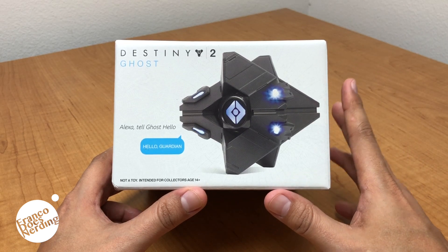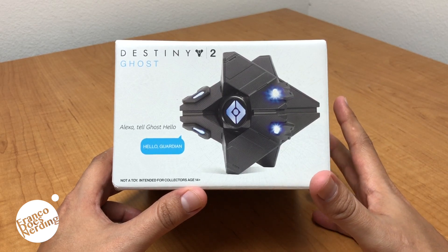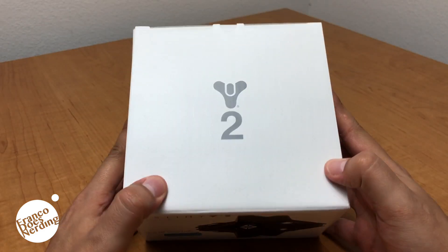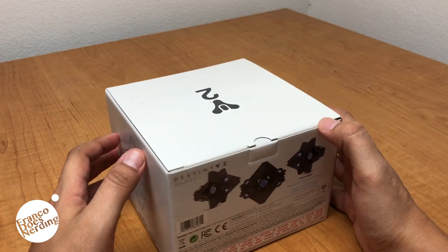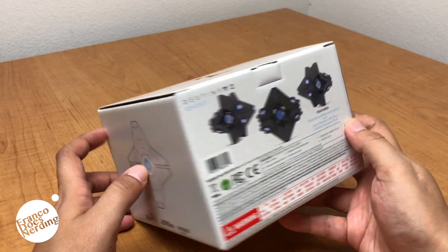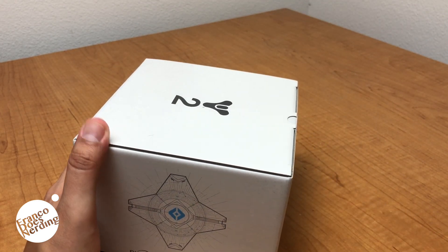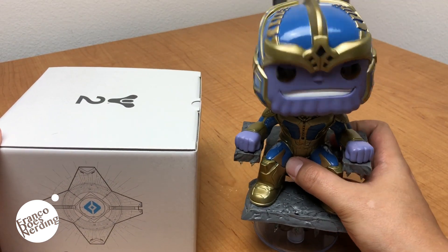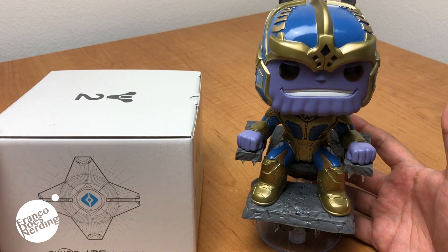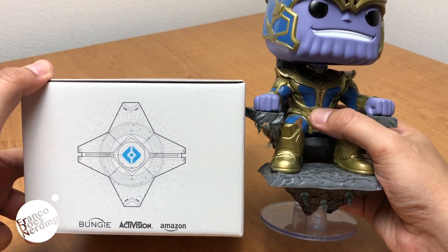There's a proviso — apparently this isn't that easy to set up. So let's start off with an unboxing, and if I can figure out how to set it up we'll go from there. You have your Destiny 2 add-on, a physical ghost replica. It's a small box — for scaling purposes we have Thanos here, who's roughly about eight inches tall, so this box is roughly half a Thanos, give or take.